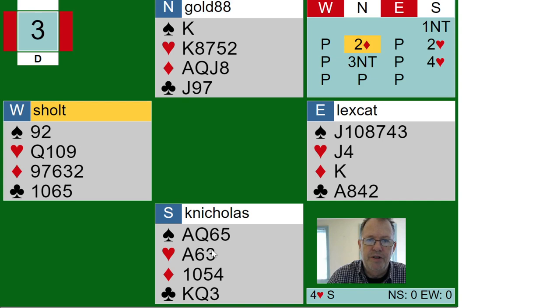I bid one no trump — I was the dealer and I've got 15 high card points, four-three-three-three distribution. The diamonds are a little weak but it's still a perfect no trump hand. We get a pass, and then two diamonds from north. Two diamonds is a transfer to hearts, so I accept the transfer — generally you always want to do that — and pass back around, and north bids three no trump.